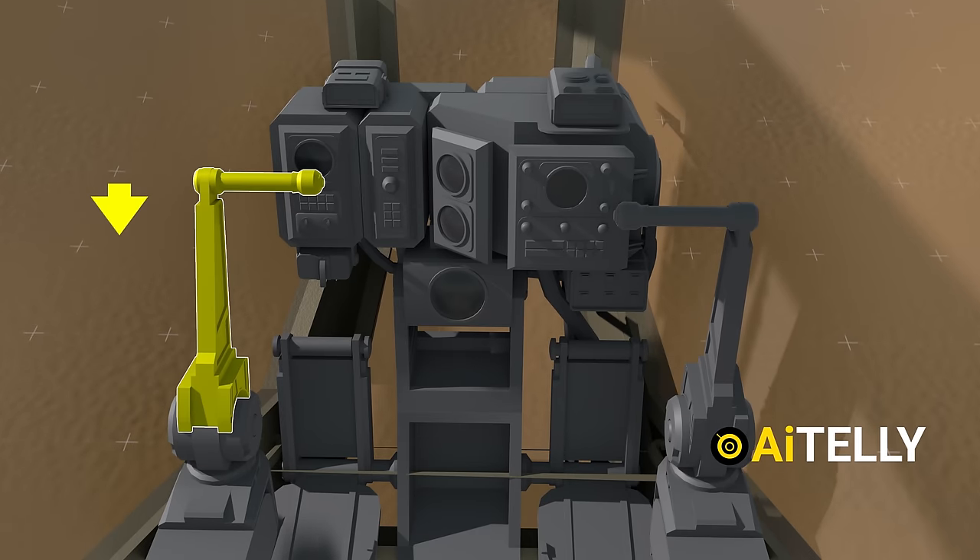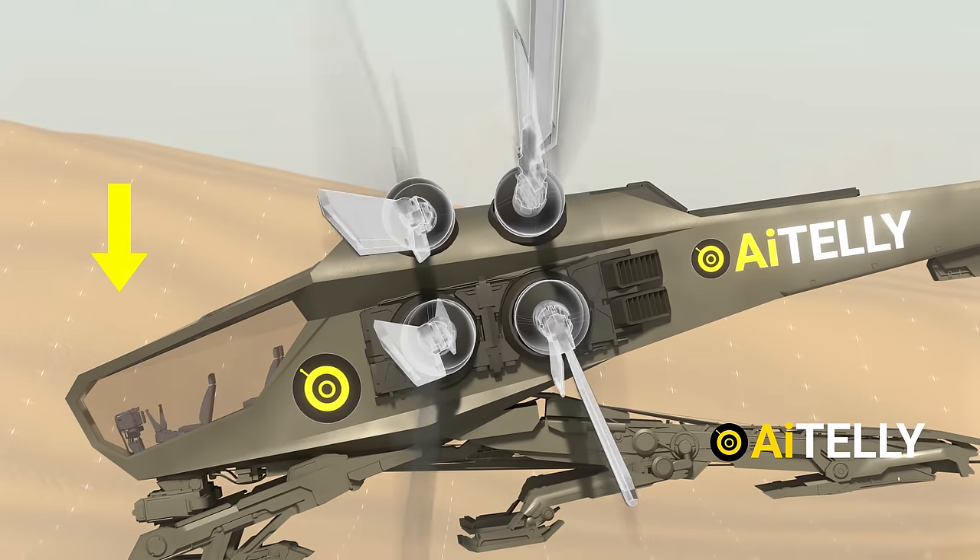Pushing down on the collective helps the Dune Ornithopter go down. This happens because of changing the angle of the blades, as shown here.